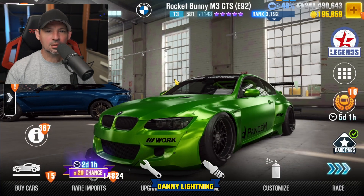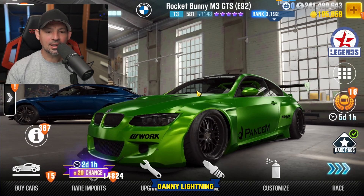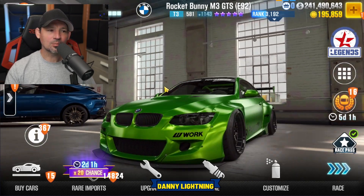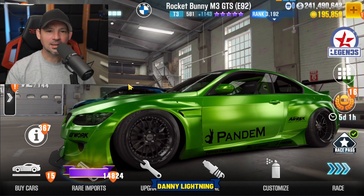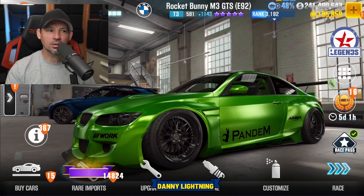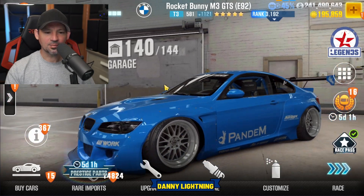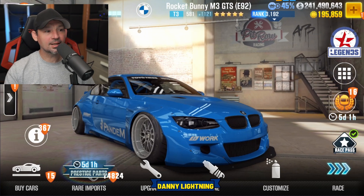It looks like the Milestone Prize Car is going to be the Rockabunny M3 GTS E92, which is a brand new car. The very top crews are going to get this in purple stars, and everybody else's crew that gets over 20 million respect points in a season will get this in a different color and in golden stars — probably this beautiful blue right here. Very cool looking car, but it is tier 3.